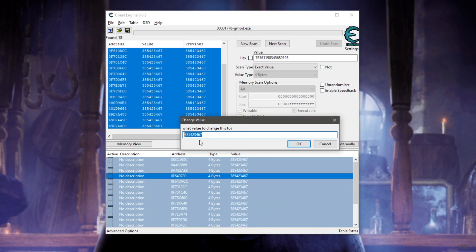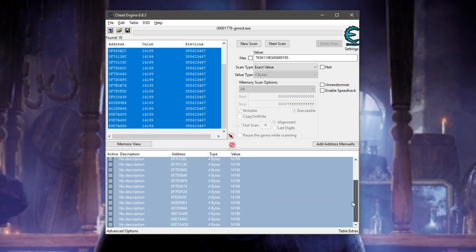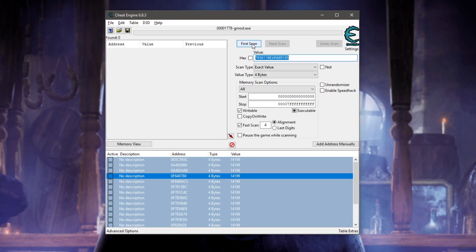You want to temporarily change this ID — this will not be permanent. Whatever number is in there, replace it with the value 14199. Press OK, then confirm that everything changed — everything should now be set to 14199. Hit New Scan and First Scan again, and if nothing shows up, that means every address with this value has been changed successfully.